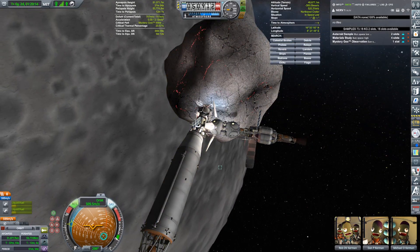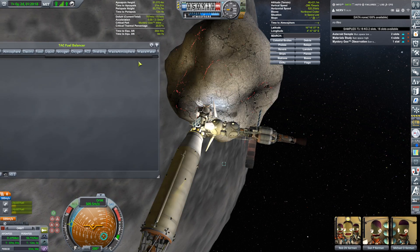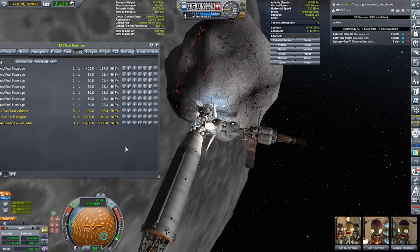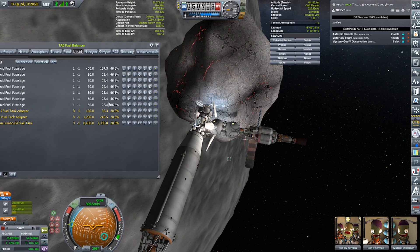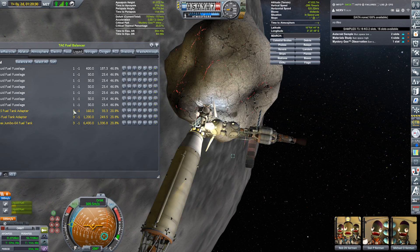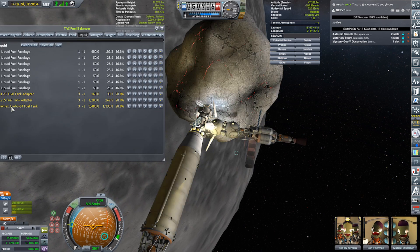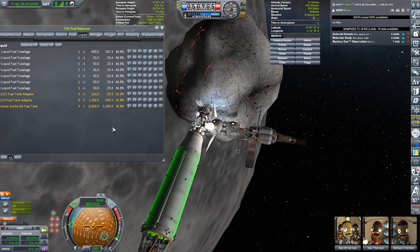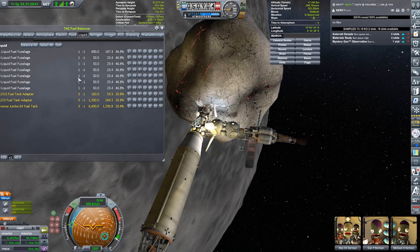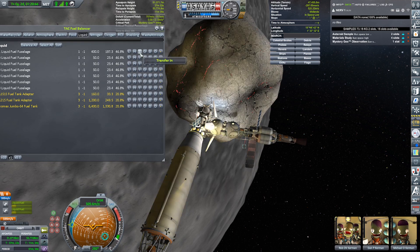That worked out great. Let's open up TAC fuel balancer. I don't want to stay connected here too long, and I'm interested in stealing all of your liquid fuel. Something I did not notice for the absolute longest time with TAC fuel balancer is if you look at these numbers here, they represent vessels. The numbers themselves are arbitrary, but here's the Jumbo 64 fuel tank — that's on number three. So all of this stuff is vessel number three.